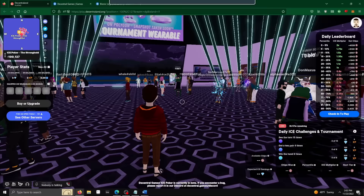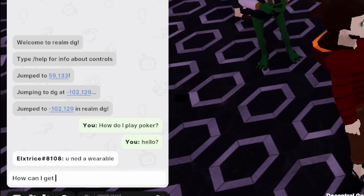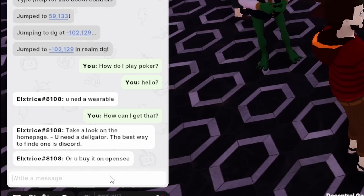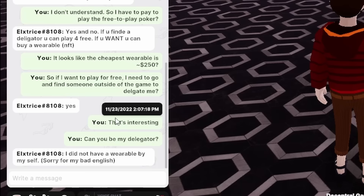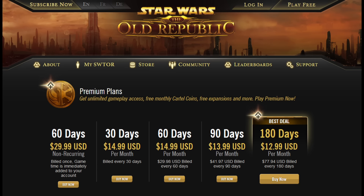I decide to ask for help in the chat, hoping a fellow Decentralander will assist me in finding another way to play. While wandering, I encounter a gentleman with a name that's just a racial slur — I guess the vote to ban that name was rejected. A kind member informs me that I must either purchase the $250 shirt or find someone labeled a delegator. The game does nothing to explain how to find a delegator, nor which discord to join. Clearly I'm far too much of a peasant to be allowed in this poker room, so time to move on.